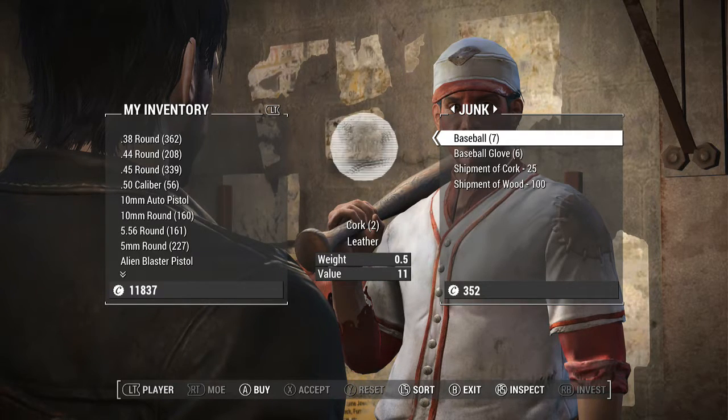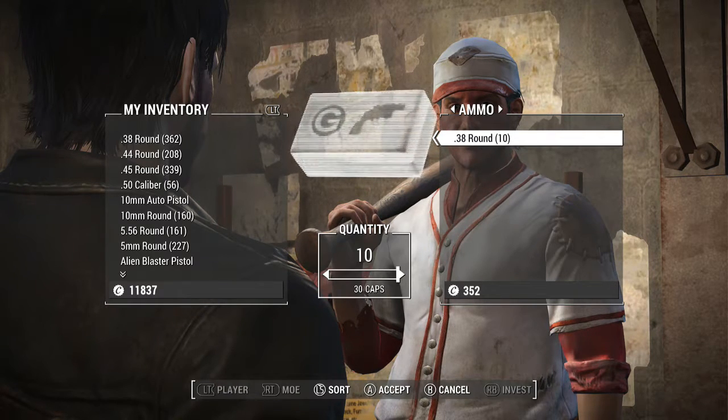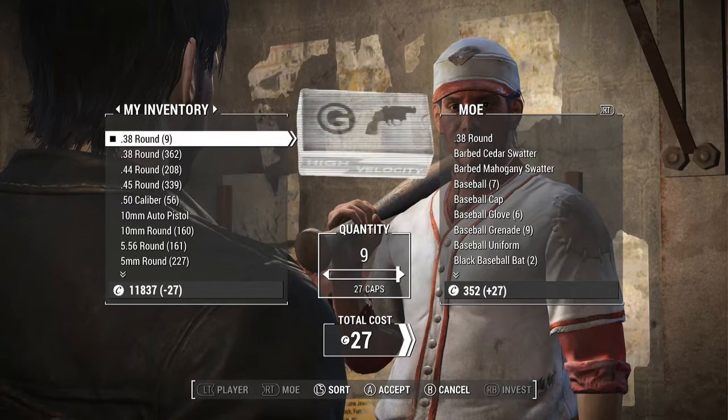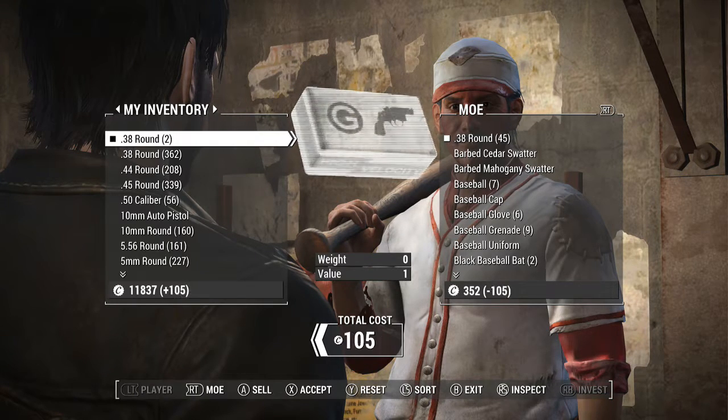What you first have to do is the normal one — sell your items, then just keep hitting A. If you have Xbox One, use the select button and just keep clicking that. It's gonna take a while, so I'm just gonna show you guys this.